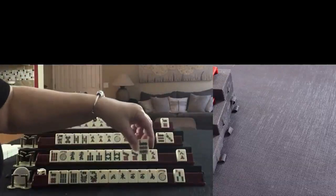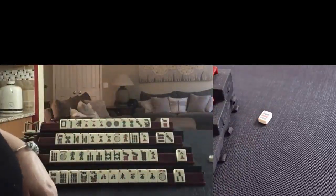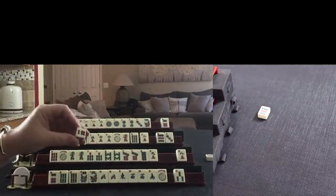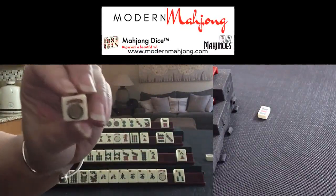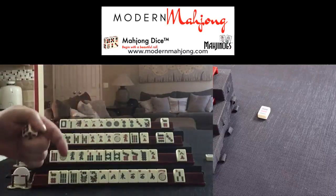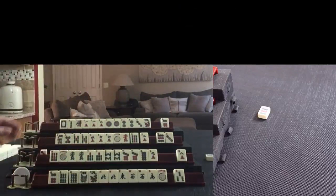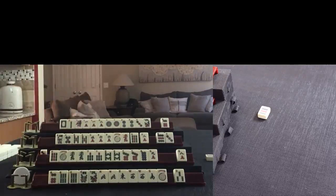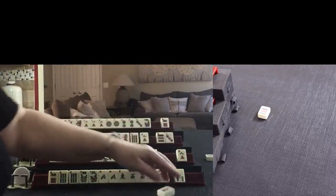We're going to start by discarding nine-dot. I'll use Mahjong dice to mark whose turn it is - if you want your own Mahjong dice, look for a link in the video description below, not sponsored. It's this player's turn - we're going to draw. Nobody wants a nine-dot. Five-crack - that would be a no. Let's discard five-crack.